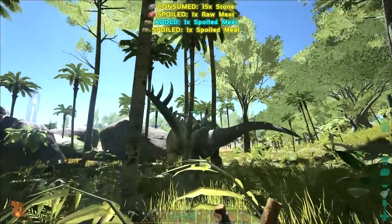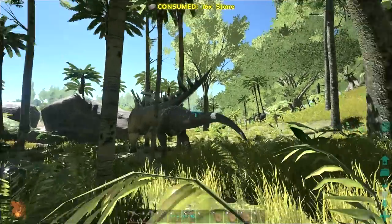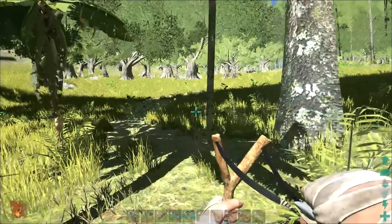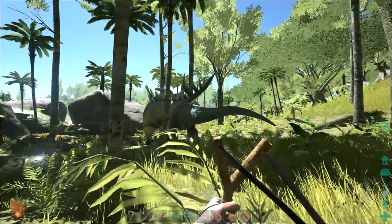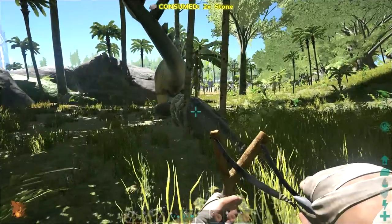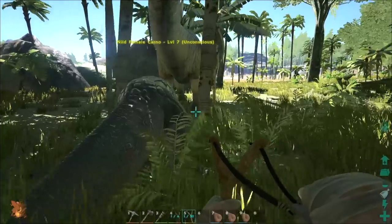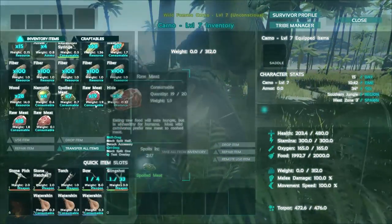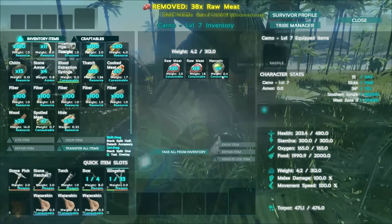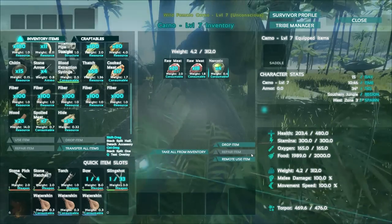I think it un-aggroed. Is that the grammatically proper tense? What is that Parasaur running from? Oh, he knocked it out! So now the question becomes how angry did we make this Stegosaur? I give you meat - look at all the meat I put inside of your inventory, my friend. Now I've got the narcotics and I shall shove them down your throat. This is probably going to take forever.